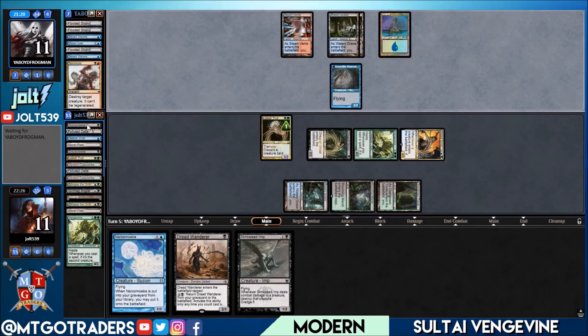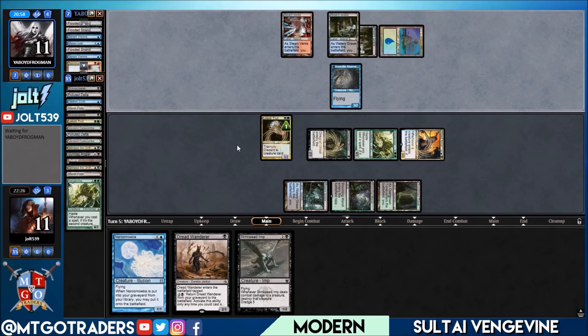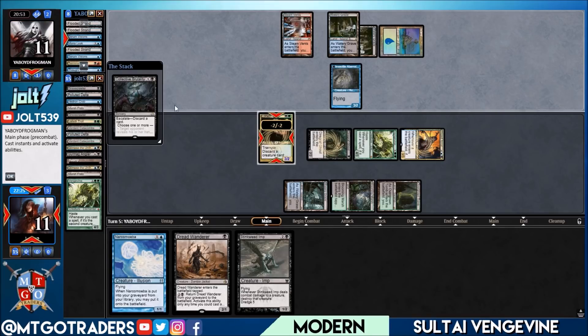If they hold back with Delver we'll be in a pretty good spot. We can discard Stinkweed Imp to Lotleth Troll to give us another dredge option next turn. This deck pretty much operates at about three mana — once you get to three mana you're in a good zone. There will be some times where you need to hard cast Vengevine to get to four mana, but three mana is pretty much the sweet spot on this deck.